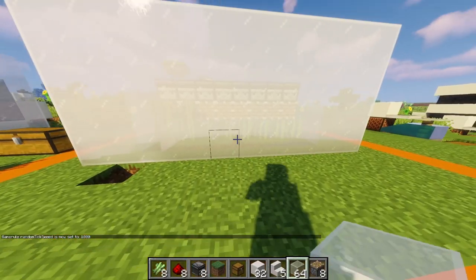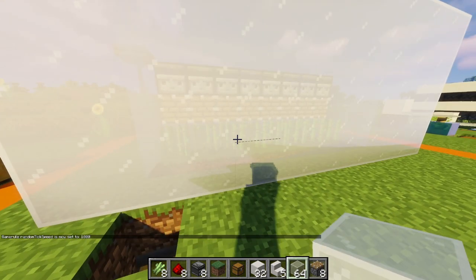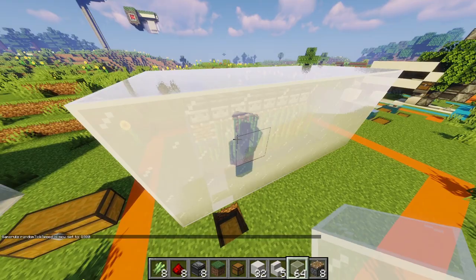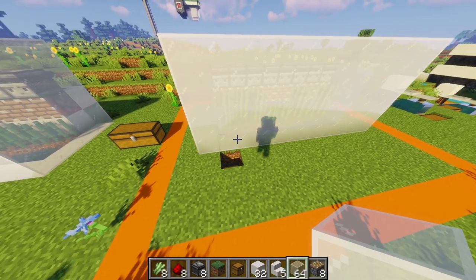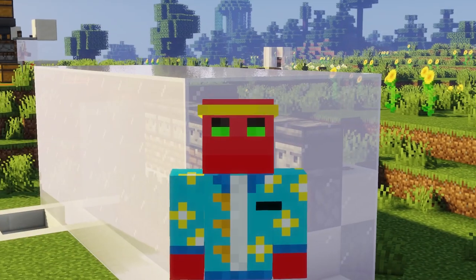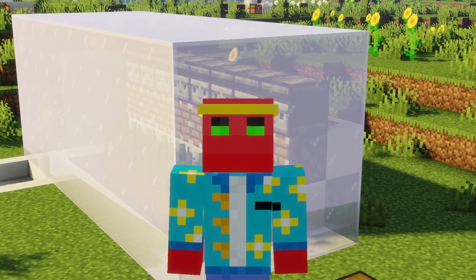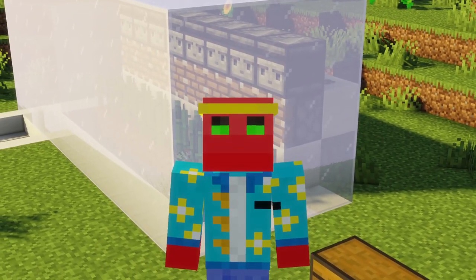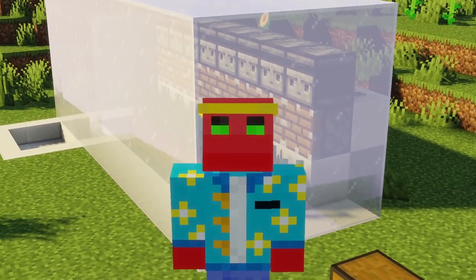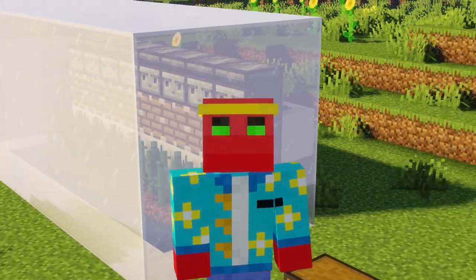I just wanted to make it as simple and as cheap as possible. I put the random tick speed up to about 1000 to show you that this works — as it grows, you can see they get broken and end up in our chest. That is it: a super simple sugarcane farm! Thank you so much for watching. If you enjoy straight-to-the-point Minecraft tutorials for both Java and Bedrock edition, please leave a like and subscribe — it really does help the channel and means a lot to me. See you in the next one, peace.